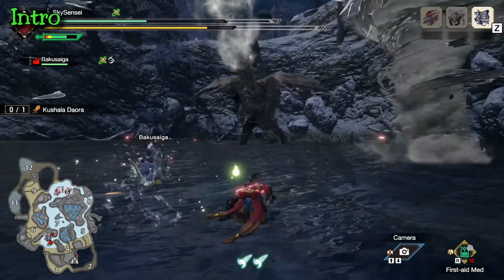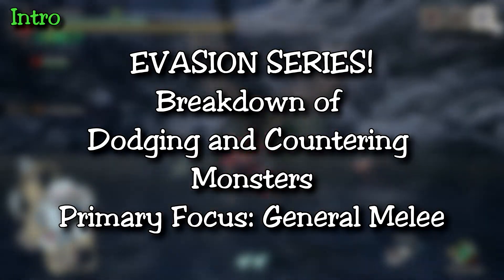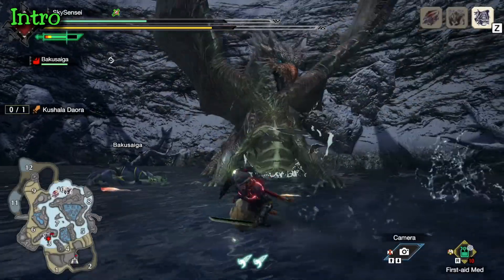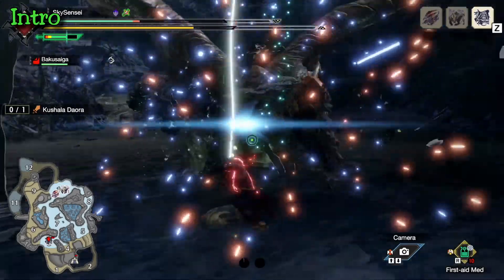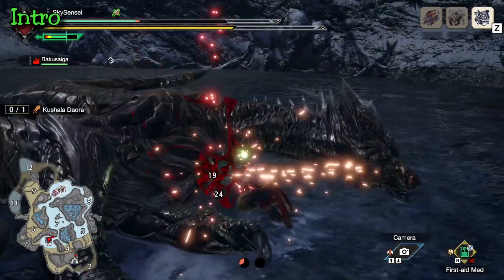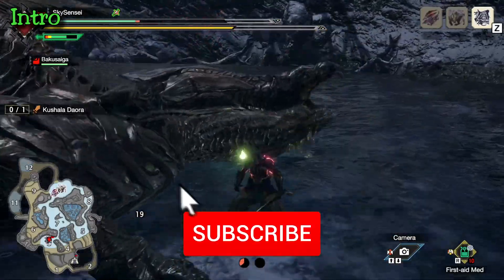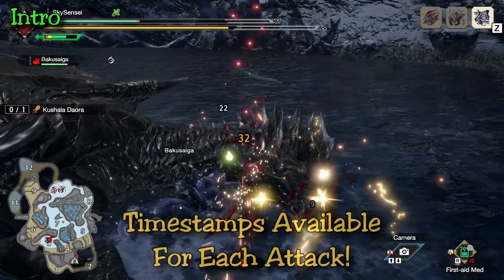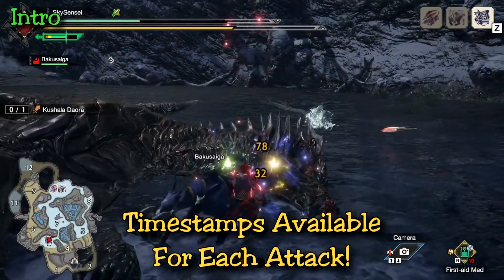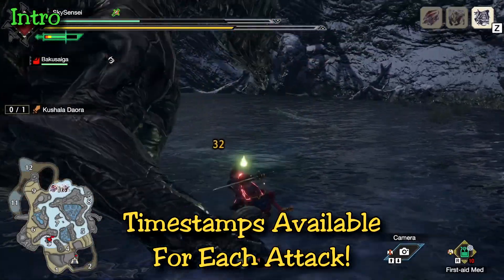Welcome back to another evasion series video. Kushala is an old monster, but they have changed a few of his attacks in Rise and honestly he's been one of the most fun fights. Pretty balanced, good number of variable combos and doesn't overextend or do too much at once. If you're new to the game or just haven't hunted Kushala a lot, this video should help — he challenges your timing but gives you space to learn. So grab a wire bug and let's jump into the breakdown.